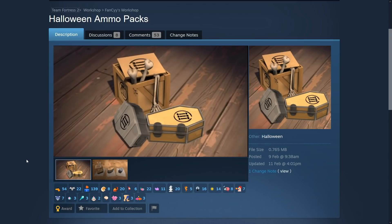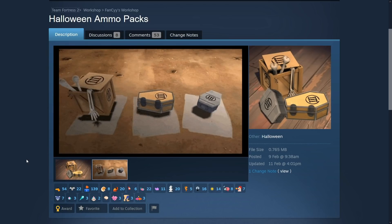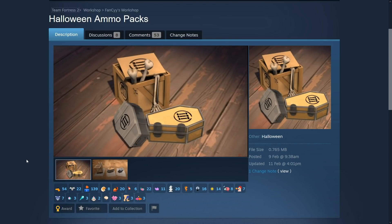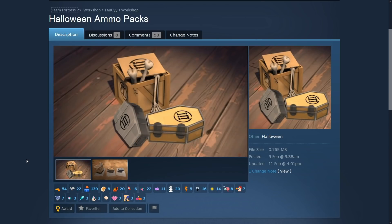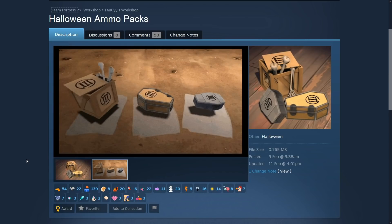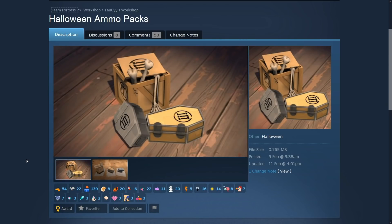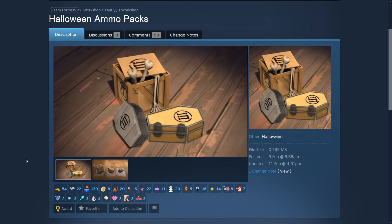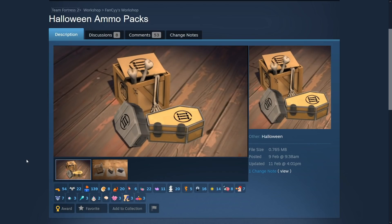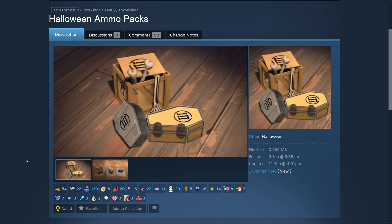That's about it — go look in the description of this video and go to these various workshop items. If you like them, upvote them so they have a higher chance of getting into the game. If you want to — you don't have to. It's your life, I don't control you. Consider posting in the comments what items you would like added to Team Fortress 2 for the Halloween update this year. I love reading comments about things I tell you to post comments about — that's logical and reasonable. Thanks for watching, it's like 27 and a half minutes now, sorry this video is so long. That's life, thanks for watching, au revoir.